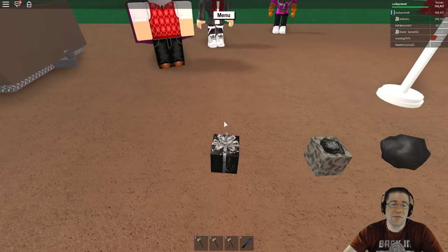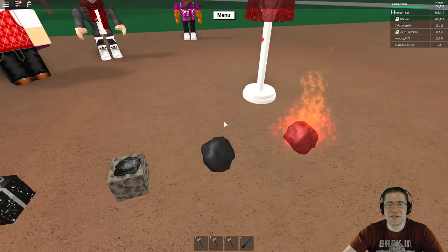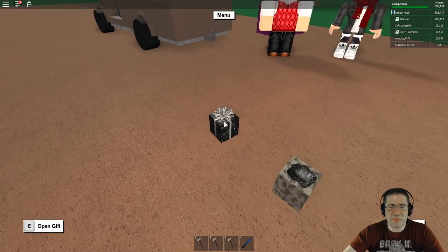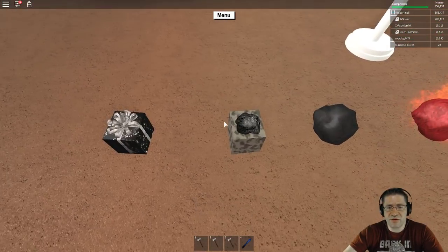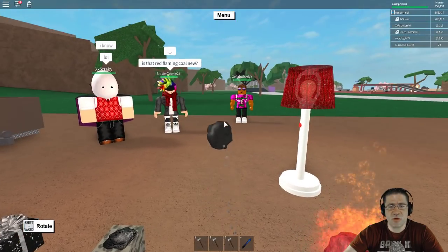Hopefully it comes back this December. There are three different stages to the coal, and then the fourth stage is just an alteration of the third stage. When you first pick it up, it's just this black present like that, and then you open it up and it gives you the boxed coal. Unboxed, this is what the coal looks like.